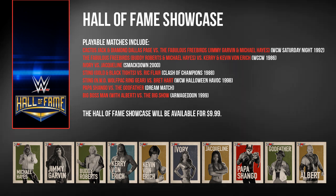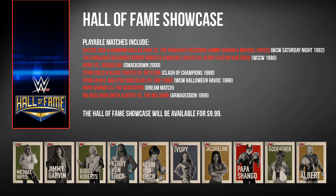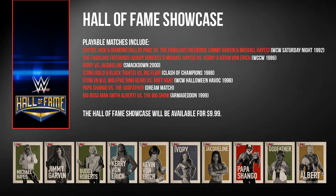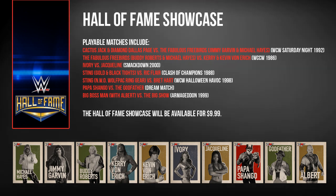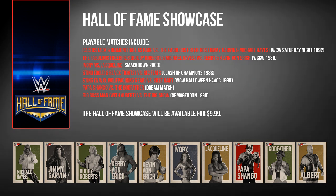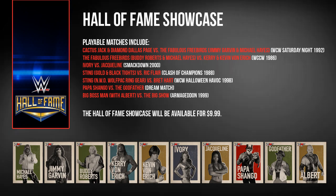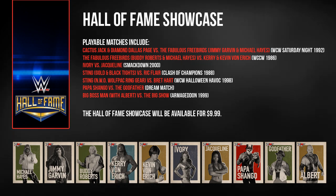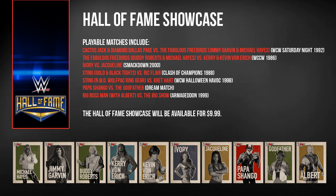Then we have the Fabulous Freebirds in action again, this time seeing Buddy Roberts team up with Michael Hayes to take on Kerry and Kevin Von Erich in the WCCW Arena from 1986. We then jump to the Attitude Era and see the women in action as Ivory makes her return to the series to take on WWE Hall of Famer Jacqueline from Smackdown 2000, meaning the original Smackdown Arena will also be included. Fans of WCW will be happy to see alternate versions of Sting, including the gold and black Sting against classic Ric Flair at Clash of Champions 1988, as well as the NWO Wolfpack Sting taking on Bret Hart at WCW Halloween Havoc 1998.